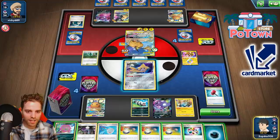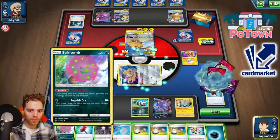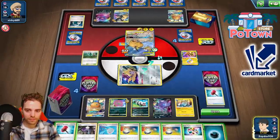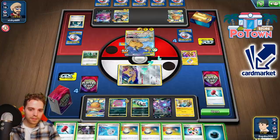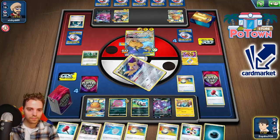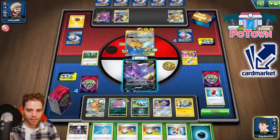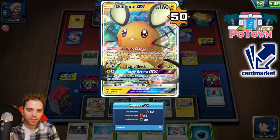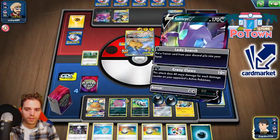Now it all comes down to whether we use the Crushing Hammer or not — it is tails, so PikaRom could still go for Tag Bolt GX. Stellar Wish, Crushing Hammer again. Going with Building Spite — not sure if it's going to be enough. We have Turbo Patch. Scoop-up Zigzagoon madness could be nice — switching out to Sableye first. Crushing Hammer — it is heads! Now we could either attach to Sableye, which can do 40 damage now and 70 damage next turn. A little bit close but not quite yet. Crazy Claws — 310 damage!